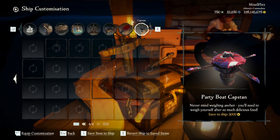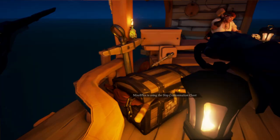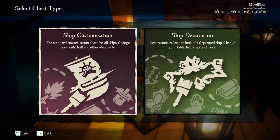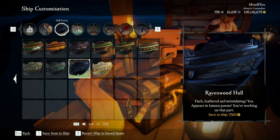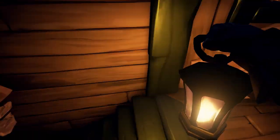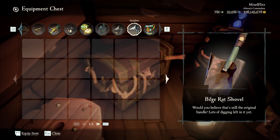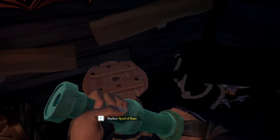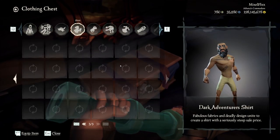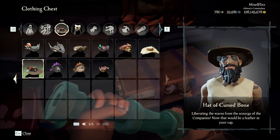We'll default the entire boat and throw this stuff on. The Ravenwood Capstan — that's kind of nice. The hull color is quite nice too. Let me check out the spyglass — oh yeah, I like that. And then we're gonna take off the costume and put on the Shirt of Cursed Bone and the Hat of Cursed Bone.